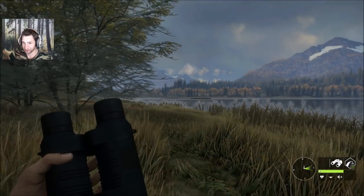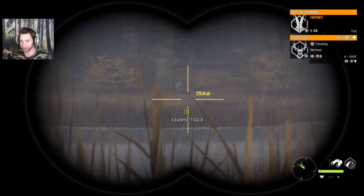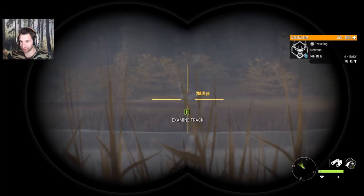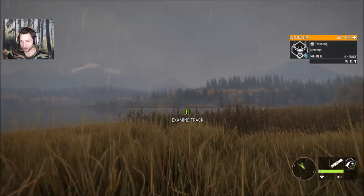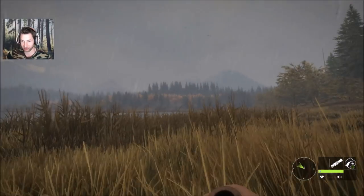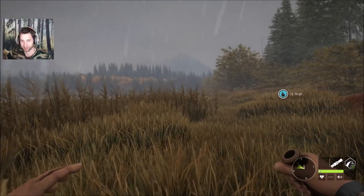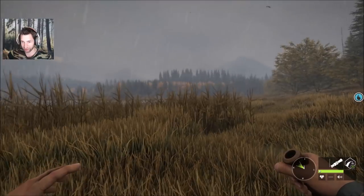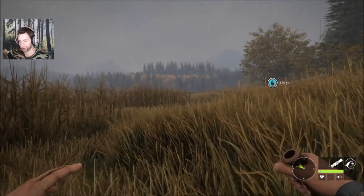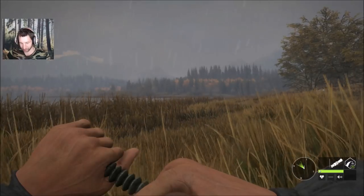A really nice black-tailed buck just appeared — I don't know where he came from but I just spotted him trotting out there. He's a definite gold potential at about 300 yards exactly. It would be ideal if he'd slow down, especially since we have the 243 with polymer tips loaded. We're coming around this point to try and get broadside on that white-tail, and I just spotted what could be a gold potential black-tailed buck out there — he is partially spooked though.